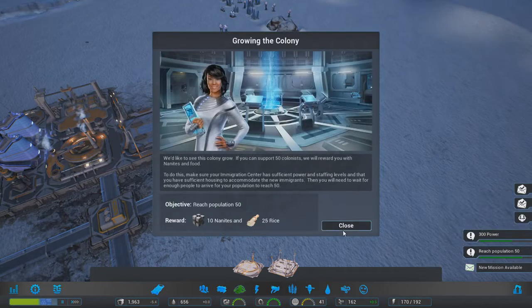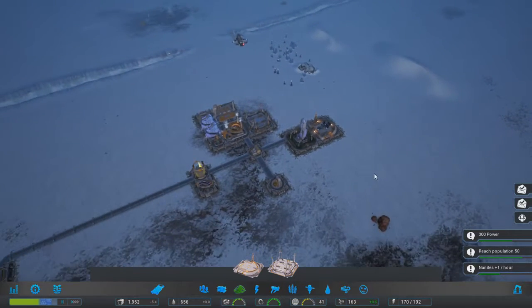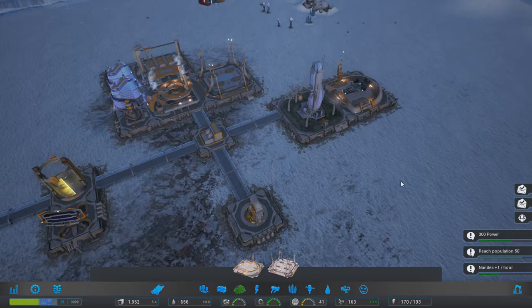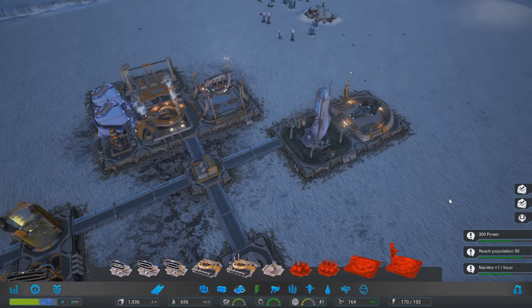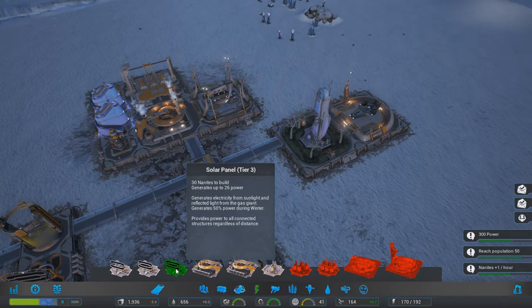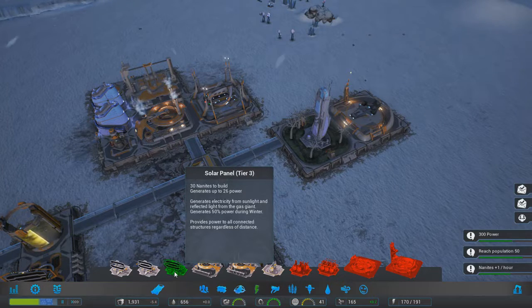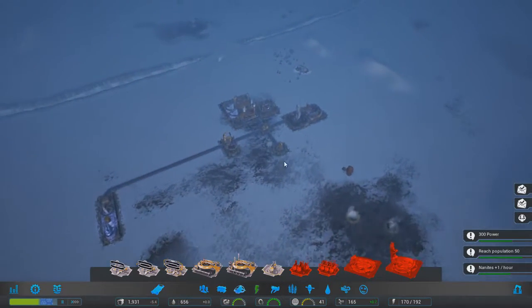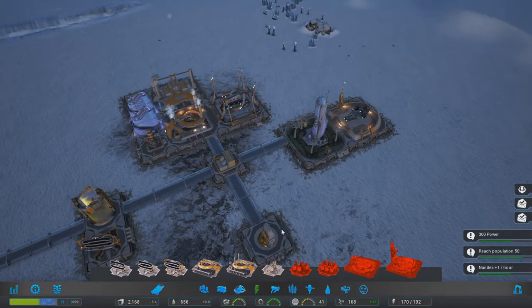Reach 300 electricity supply. Reach 50 population - can you believe we haven't even got 50 people yet. Increase your nanite income to one per hour. Power production drops in winter only from solar panels - so that's where we lose power. What we can do is build energy batteries - they collect power when we have a surplus and dish it out when we don't have enough. It's a risky strategy but an interesting way to go.